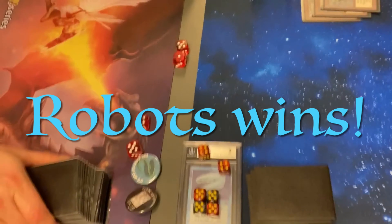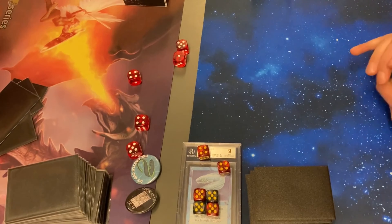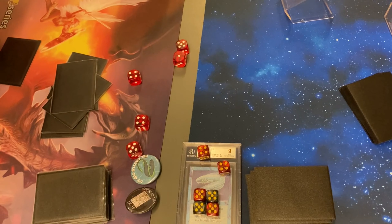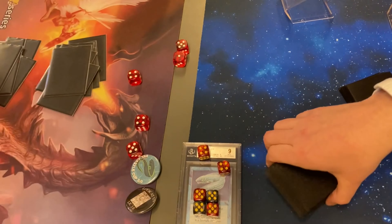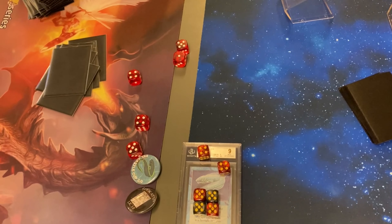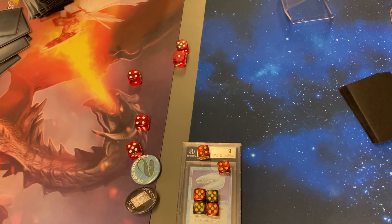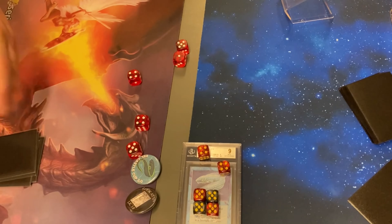Next turn Robots would get in for 5 and he'd be at 4 life. I think perhaps he could have taken a Balance or something. In any event, this was really a power play by Robots getting a Tutor into an Ancestral into Library. Though The Deck had an earlier Ancestral as well, and both players played really well. The Deck seemed slightly mana-starved, and this wasn't helped by Robots strip mining and Chaos Orbing his lands. That's usually the problem — when your opponent recognizes you're mana starved and smells blood, they punch in on that area and it goes from bad to worse.